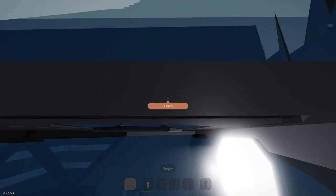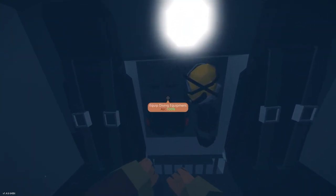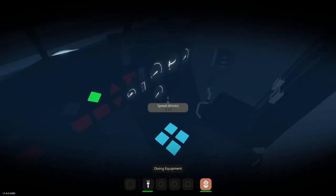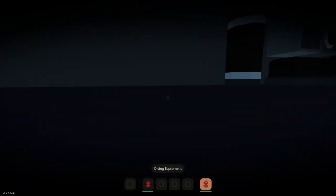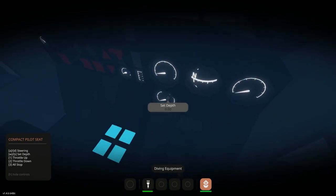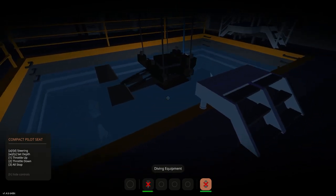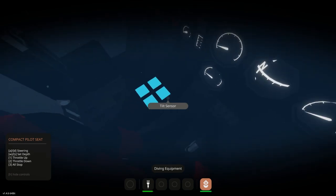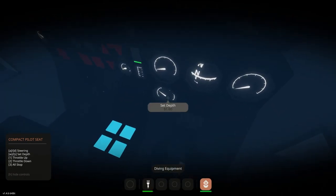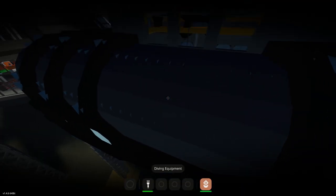Why is there water in the submarine?! Something's broken. Okay, we have water in the submarine. Let's release the connectors — now we're in the water. Oh, I'm in the wrong seat. Okay, set the depth to 25. It helps if you're in the right seat — make a note of that everybody. I released the connectors but we're just sitting here. Throttle up number one but it's not going down.